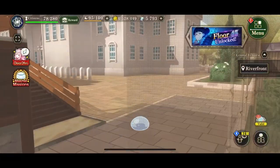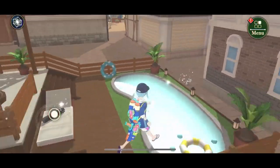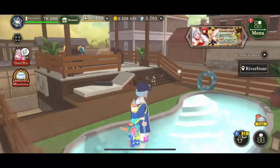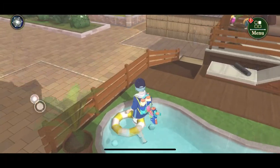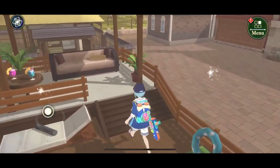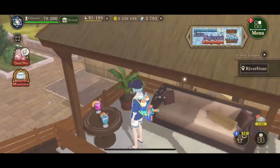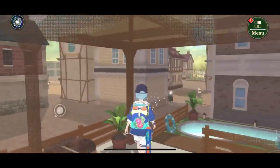Then we have this one — I think this was from last month where we got the free pool. That's nice. I wanted to put it pretty close to the main house, so that's why it's here. The only issue is the side scene — obviously there are a lot of buildings, so it's not the best place.